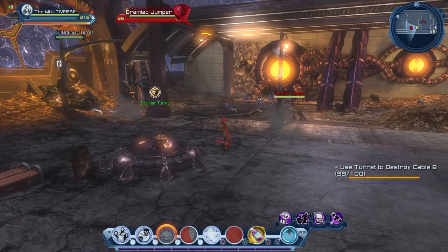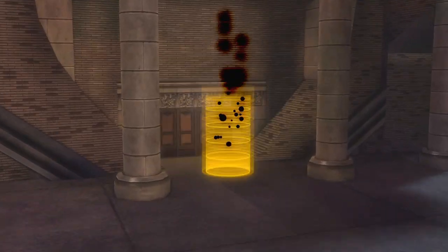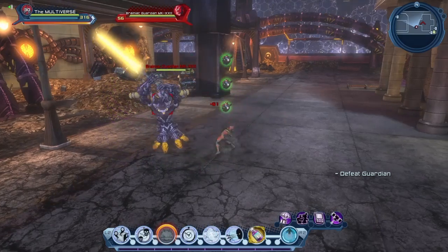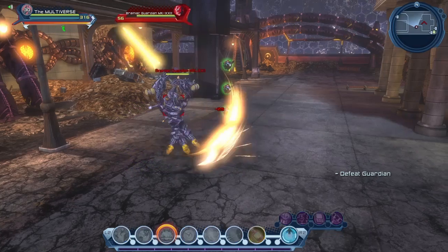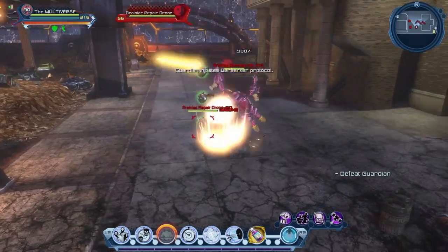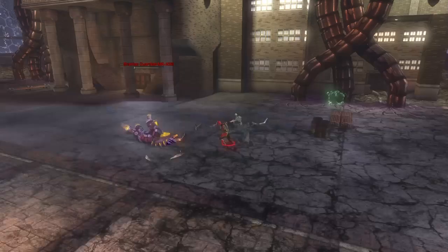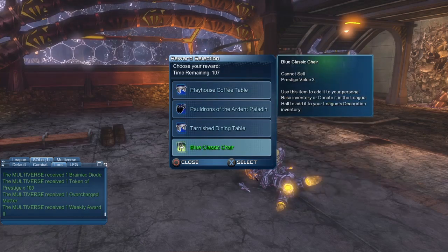Thanks to the power of editing we were able to skip ahead — basically all we did was the same thing as the first turret, defeating enemies as soon as they exited the portal. So almost there, stay on target. Once we reach 100 we complete the turret, and now it summons a Brainiac Guardian. For the Guardian, don't go crazy — especially if you are a high level player. Don't go all out on the Guardian. I often see players in such a hurry to defeat bosses that they kill them too quickly and glitch the mission. Sadly some of those bosses were not designed to be killed in 2 seconds.